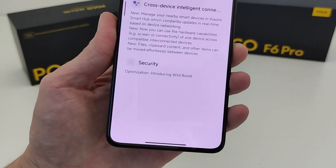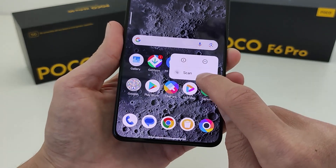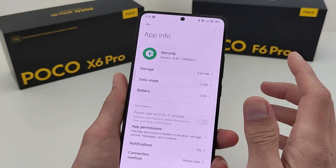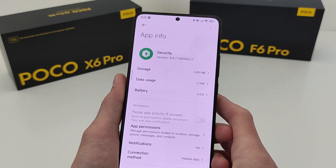New Optimize Wild Boost — a new feature. This update brings Security Version 8.8.7. Download this update on Telegram at Technosmart. Link will be in the info box and comment.